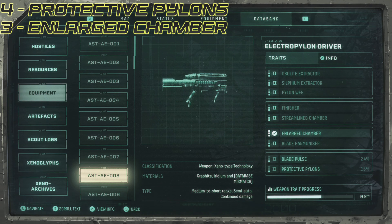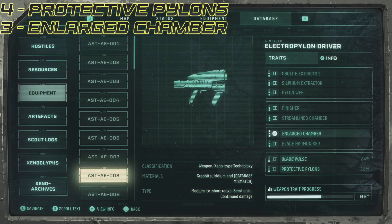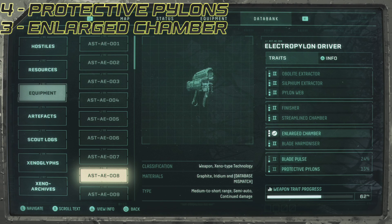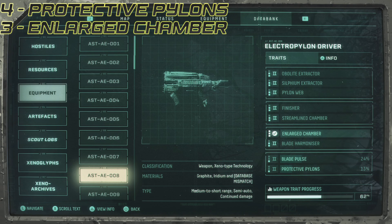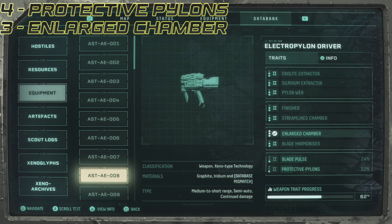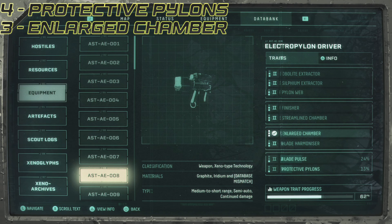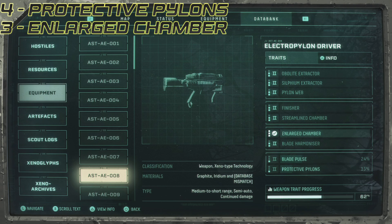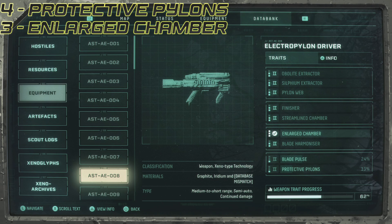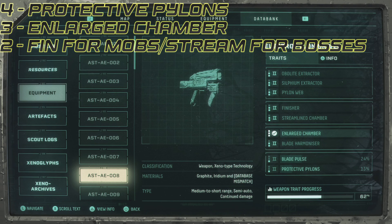Above that we have finisher or streamlined chamber — they're both very very good. Finisher will deal additional damage to weak enemies and streamlined chamber will increase your rate of fire. If you have enlarged chamber and you manage to get streamlined as well, it will be a very very powerful combination. It's not a make or break scenario but you can pick what you prefer. I would go for finisher against smaller enemies and streamlined chamber against bosses.